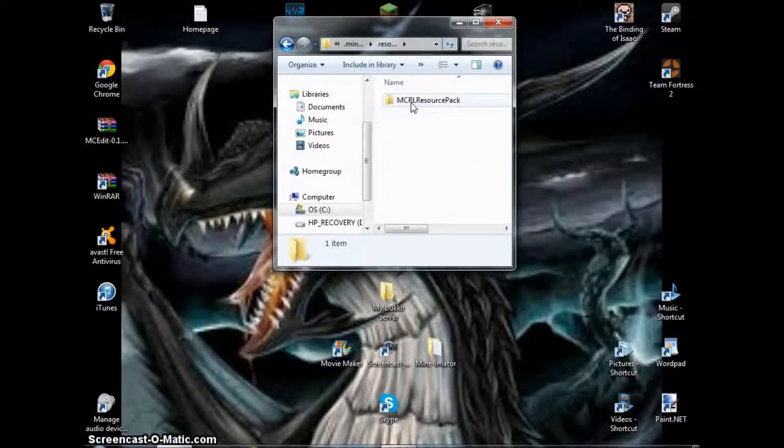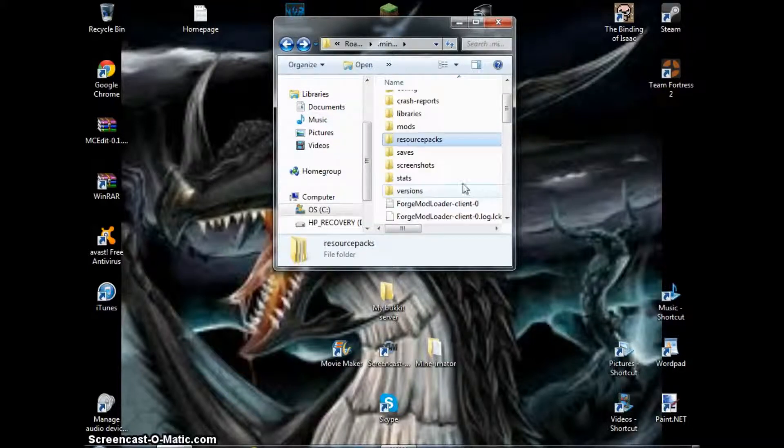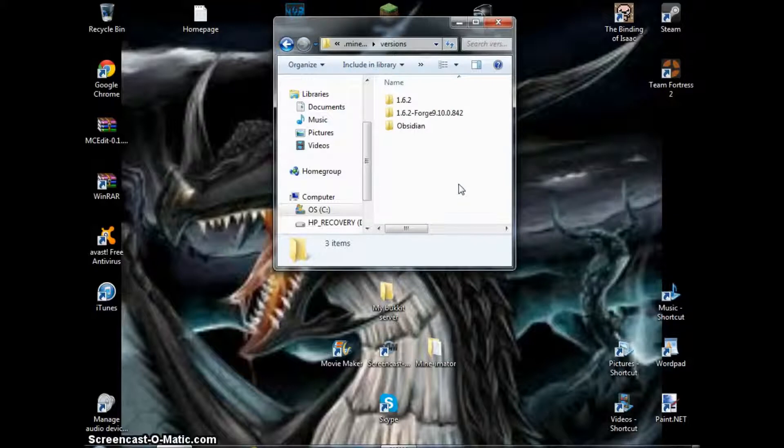Resource packs — they can now have sounds, so that's always cool. It's essentially just a texture pack. And Versions — this is how you edit all that stuff. This is for my mods — it's a client and stuff.